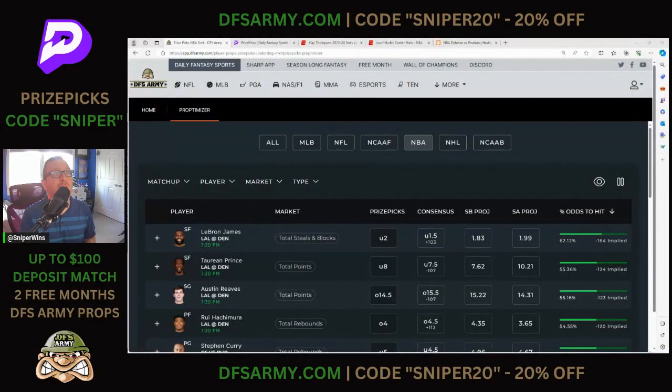The NBA season is here and I got Prize Picks for Tuesday, October 24th. I'm Sniper from DFS Army. Do me a favor, smash that like button to celebrate the start of the NBA season. I cannot wait for it and how we're going to attack things on Prize Picks. If you're new to the channel, new to these videos, this is the prop divisor within DFS Army. It compares Prize Pick lines and sportsbook odds.